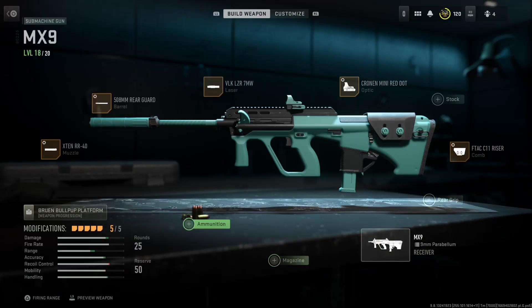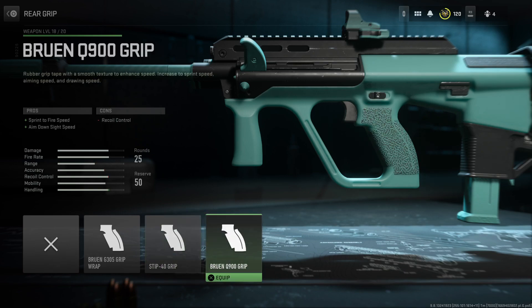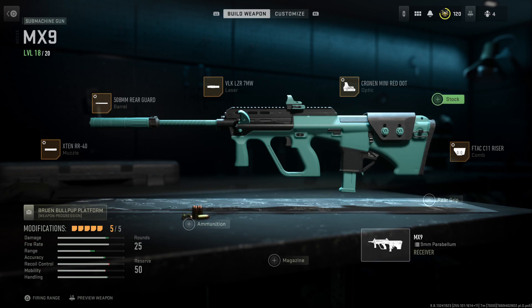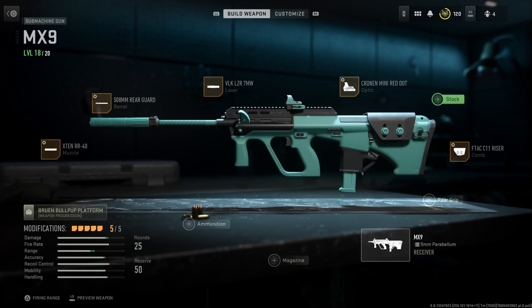For my MX9 class, I don't use the 32-round mags - the reload speed isn't that bad on its own, even without fast hands. You've got the X10 muzzle with this weapon tuning, the Rear Guard barrel with this weapon tuning, the VLK laser, and any optic you want. If you don't want the optic, swap it for a magazine or either of the two grips, whichever suits your playstyle. I don't like the iron sights, so I use a sight, and for the sight you've got max ADS speed, and for the riser comb you've got this weapon tuning here.